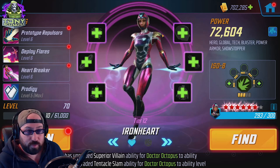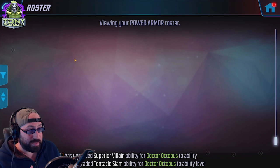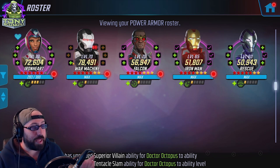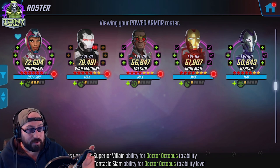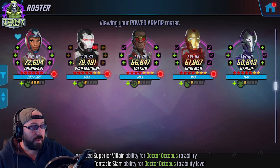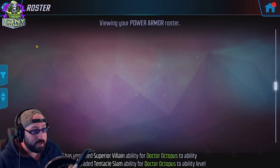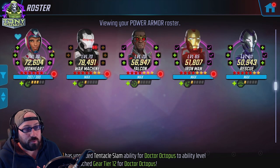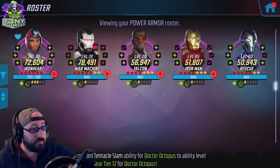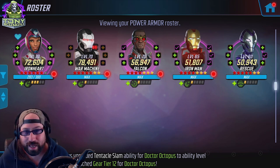Any character that hits multiple people or multiple times tends to lean towards Raider on this team — it's a match made in heaven. It's a very simple team. The power difference is relatively dramatic: 78k War Machine, 72k Iron Heart, 50k for the rest. A lot of that came down to red stars pulled after the fact. Gear Tier 11, 10, 10, and then War Machine and Iron Heart are 12 and 13 respectively. Those two are the damage; everyone else just sets them up.